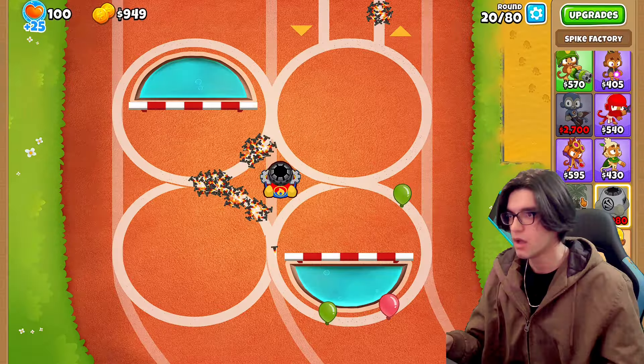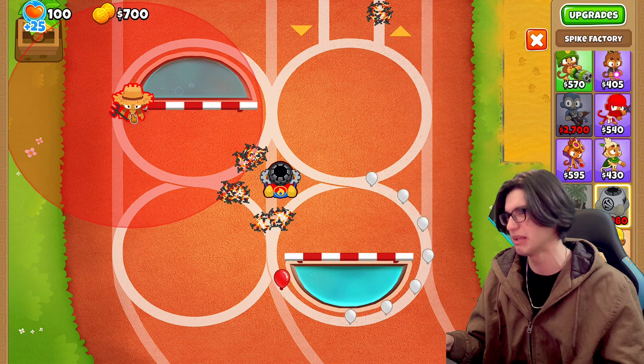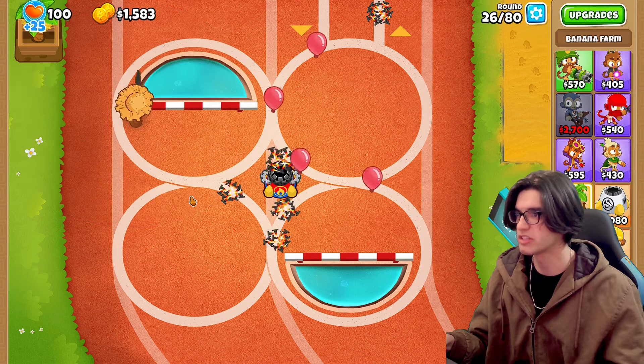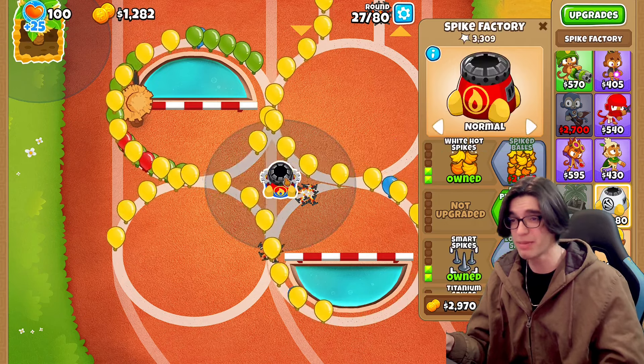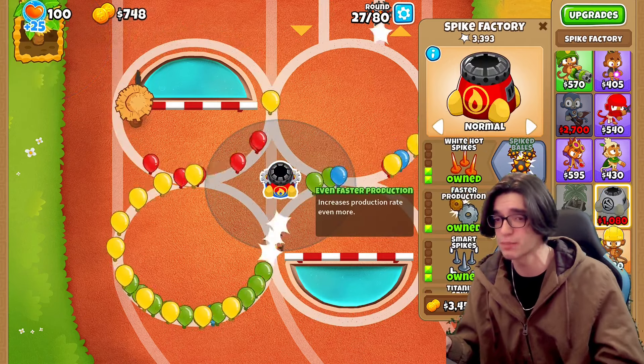I do want to get up a banana farm. Let's just put this top left, somewhere out of the way. Go ahead and get up a little banana farm. As long as it works, it works. And I just need to upgrade this guy — maybe a banana plantation, or maybe I'm gonna have to upgrade this guy first. Let's go faster production.